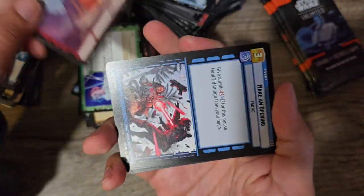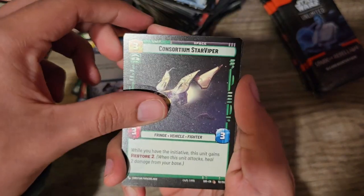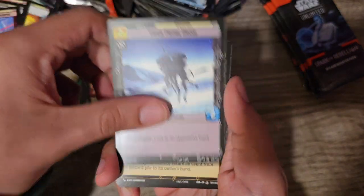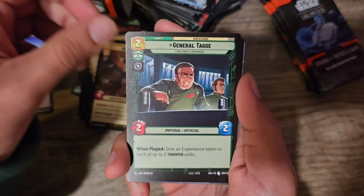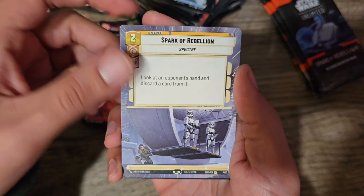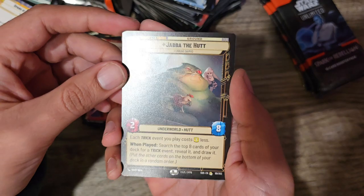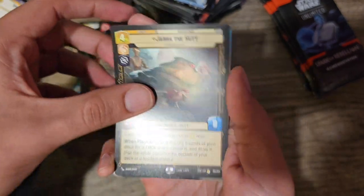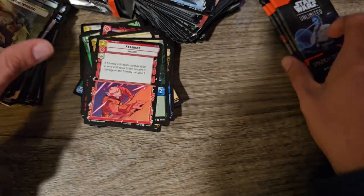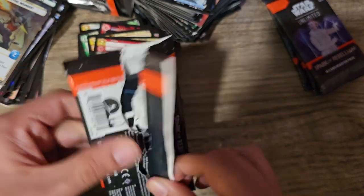We got Leia. Catacombs. We got Make an Opening. First Legion Snow Trooper. Consortium Star Viper. Death Trooper. Cantina Bragrat. Vanguard Infantry. Swoop Racer. Viper Probe Droid. Bounty Hunter Crew. General Taj. Karabast. Spark of Rebellion in a Full Art — this is actually a solid card. Jabba the Hutt as a rare — dope, look at all that cool art. And full art Lothal Insurgent Foil.